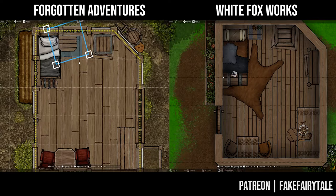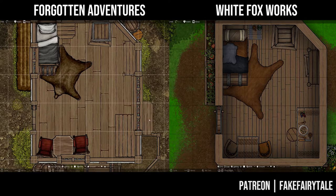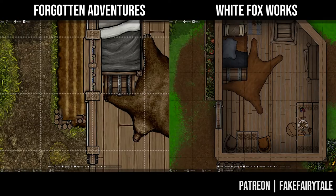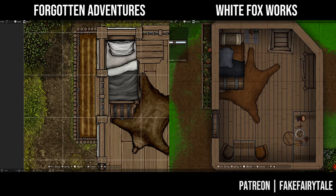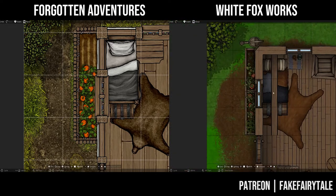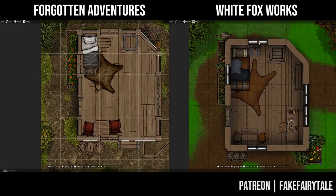As you might notice in the background, White Fox Works assets generally have more vibrant colors and, depending on the age of the assets, are a bit further from realism than the Forgotten Adventures assets. However, especially with the newer assets, the difference is less apparent. In my experience the assets of both Forgotten Adventures and White Fox Works can be combined very well. If the colors are a bit too bright for your taste, I suggest shading them slightly to turn them down.